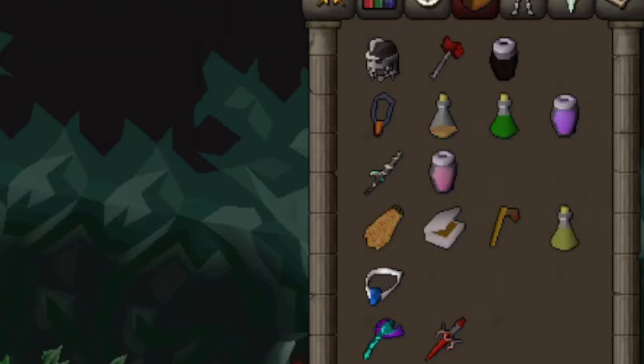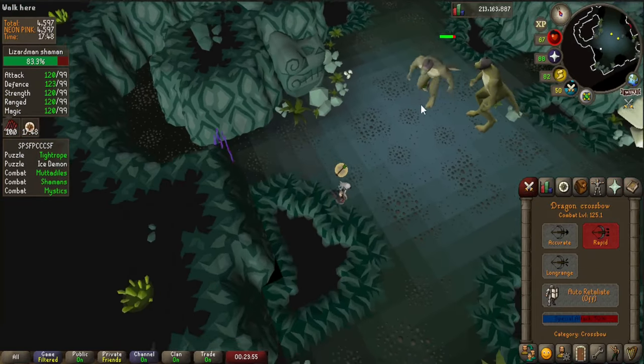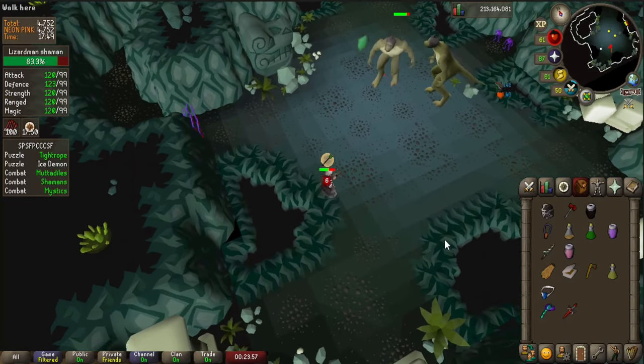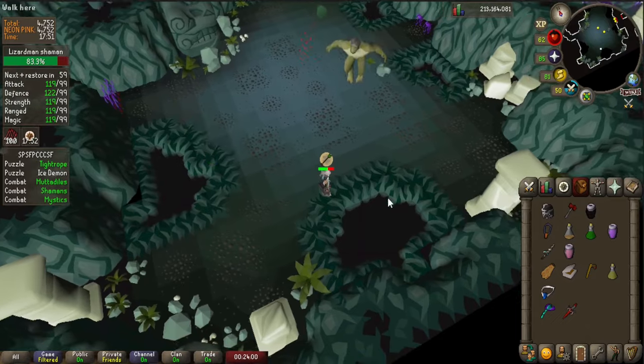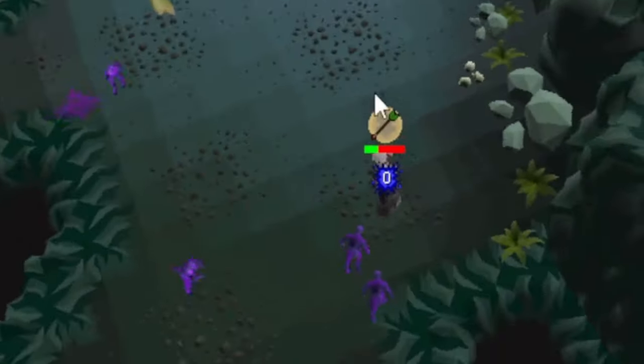Shamans: Protect from range and drink your antidote++. Range them down with your crossbow. Try to hug the walls so they don't jump. When he throws the booger splat, run away and keep your distance so you have time to react. He summons suicidal purple children who will explode after a short delay — don't stand next to them.